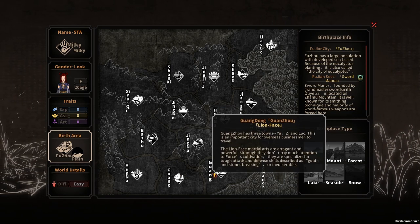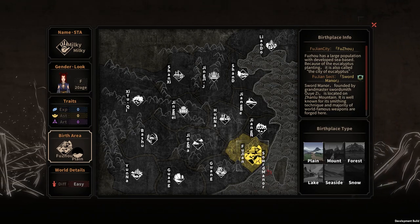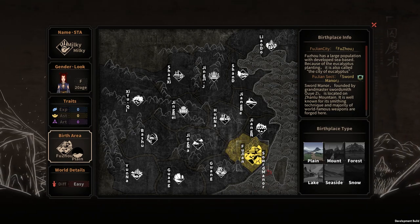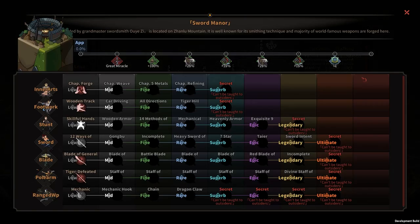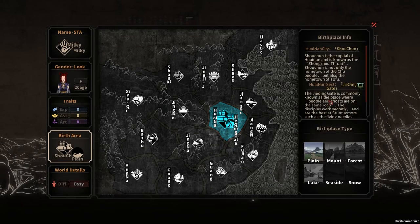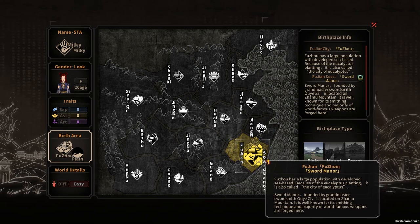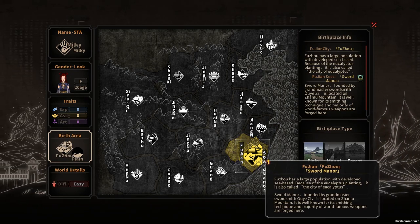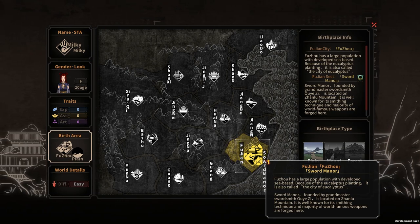Now at the sect page — each birth area has a sect that's close to it, and it's probably the sect you will first go to. While you were born in Fujian, you can also go to other sects later in the game. Each sect has their own unique Kung Fu: inner art, footwork, stunts, sword, blade, polearm, and wrench. So there are a lot of different Kung Fu you can learn based on the sect you choose, and it's a very complicated system. But if you just started the game and don't know which sect to choose, I would recommend Sword Manor. It's generally a pretty strong sect and they mostly use sword-based Kung Fu, so I also chose it during my playthrough.